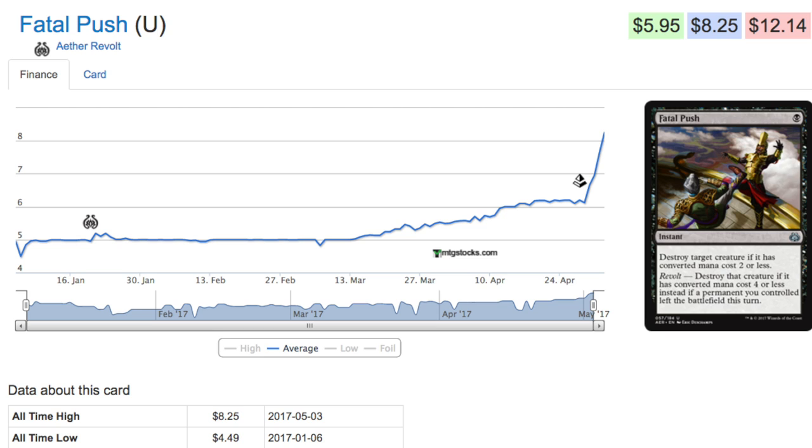Next, Fatal Push. Let's talk about this card - it is an uncommon in a Modern set which is now eight dollars, previously five dollars. I felt, as many people did, that a five dollar uncommon in a recent set like Aether Revolt - which people were still drafting until recently, still opening boxes and fat packs - would not in fact be five dollars. I mean a booster pack is three dollars and some change, and this is an uncommon that if you open it, it pays for your booster pack.